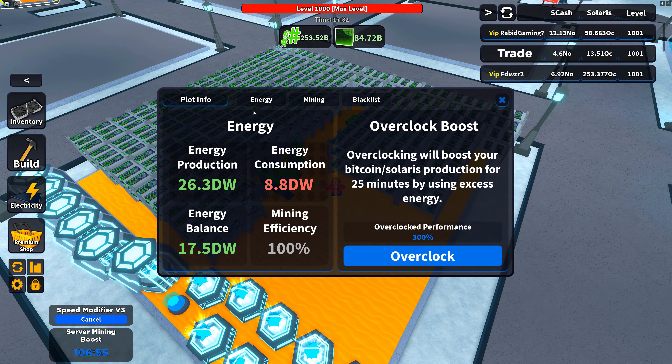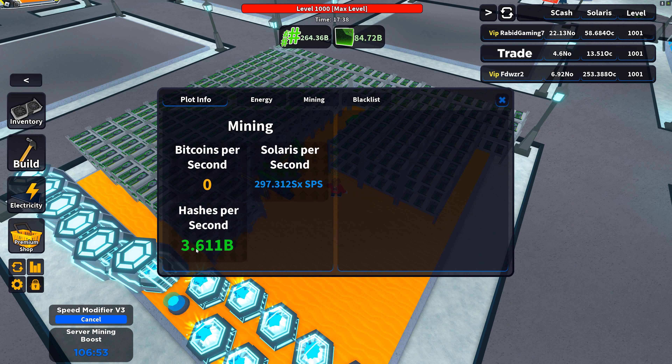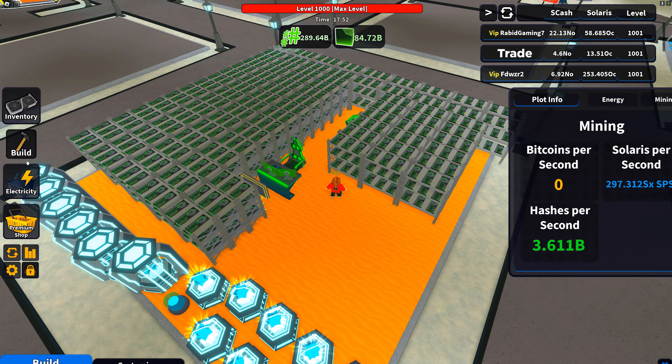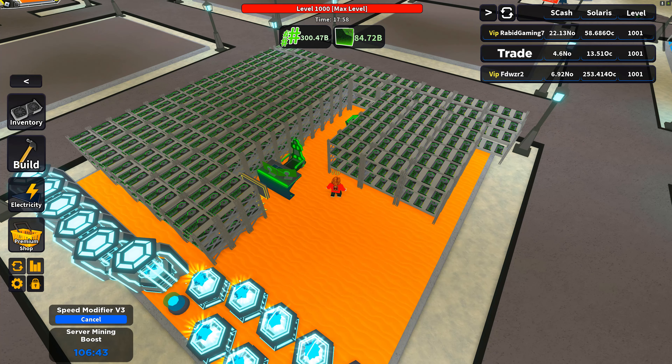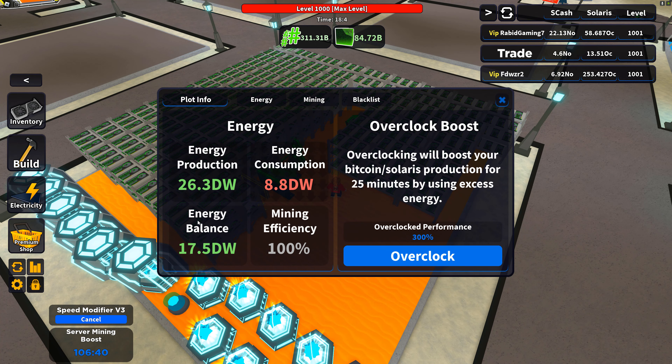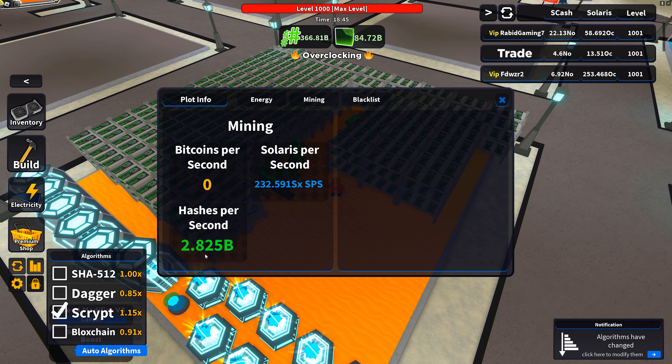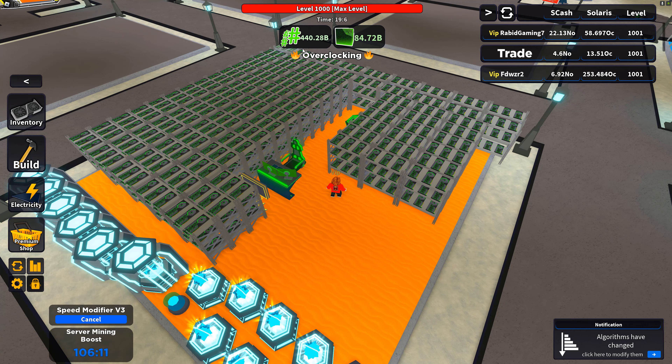We're getting — where do we check our stuff? We want electricity, we're going to go to mining. Hashes per second: 3.6 billion. It does look like the algorithm affects this as well as your overclocking. When you go inside your overclocking we're going to overclock — let's look at our mine now. 3.6 billion — algorithm changes, make sure everything's right. We're going to go to mining, it's 2.82, overclock and we will get that boost from 2.82 up to 8.47.